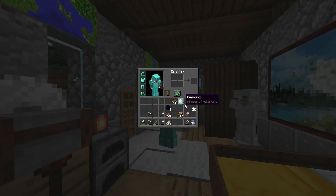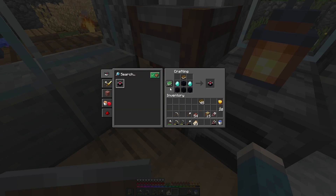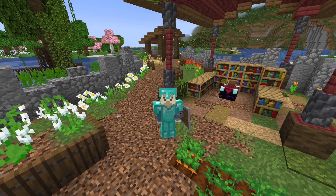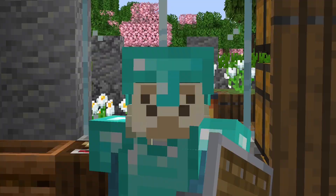In between episodes I've crafted up all the bookshelves needed, and I think it's now a good time to craft up the level 30 enchantment table. Here we go — it's now fully built up, and so far this area is looking great. I think it could do with some improving but I'll do that in a bit.